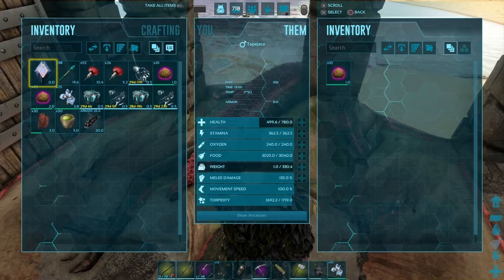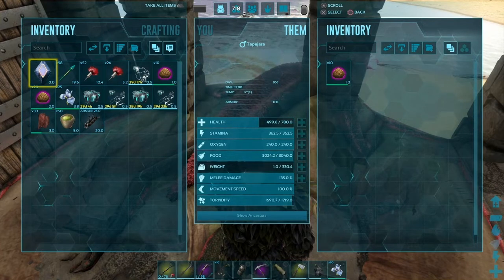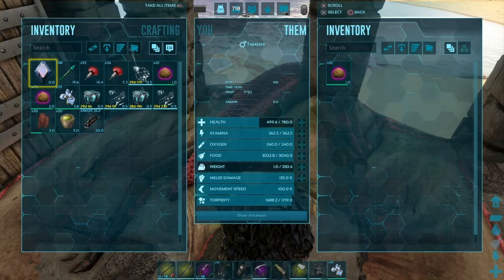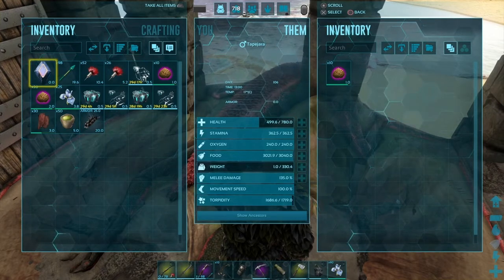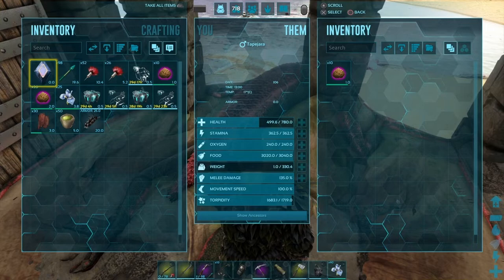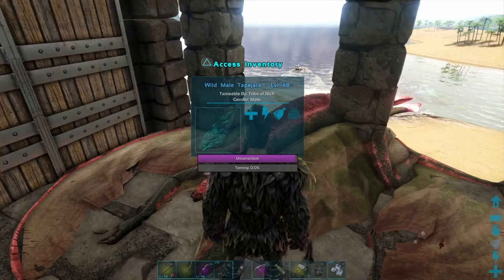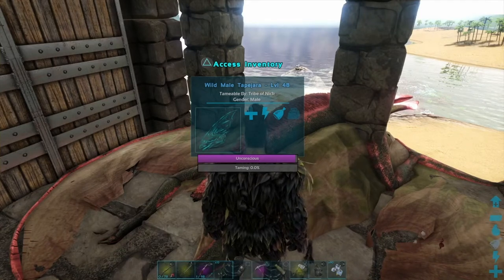I don't think I'm going to have to use any narcotic using the kibble, especially as this one is only a level 48. The stats: it's got 780 on the health, 362 on the stamina — the stamina is a very important one. The weight is important at 330, and it's got 135 on the melee damage.